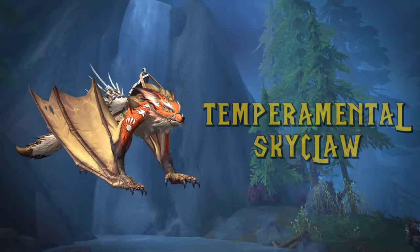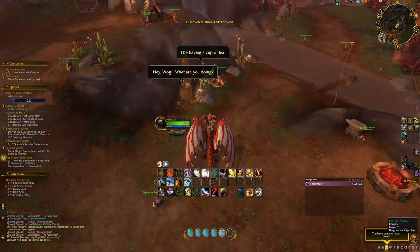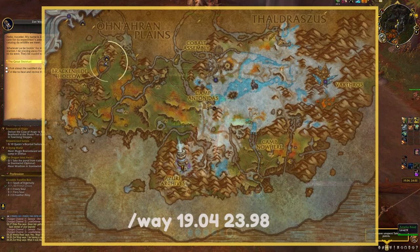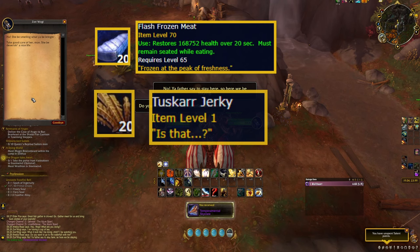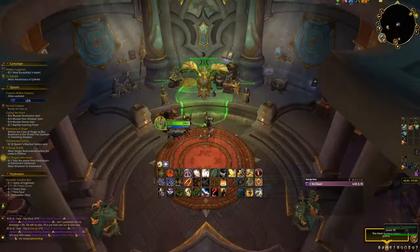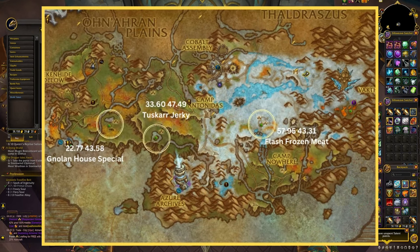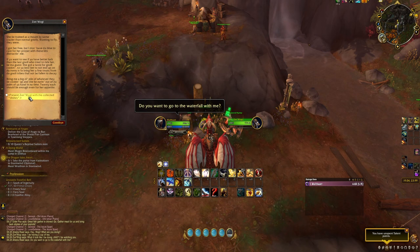Moving on to the Temperamental Skyclaw. For this mount, all you have to do is deliver 20 pieces of 3 different kinds of food to a Skyclaw in the 3 Falls Lookout in the Ashes of Kharros, right here. You'll need 20 Flash Frozen Meat, 20 Toscar Jerky, and 20 Nolan's House Special. They can be bought off the Auction House for about 6 to 10k gold in total. You can also farm them out yourself at these locations. Once obtained, deliver them to the Skyclaw and obtain your new mount.